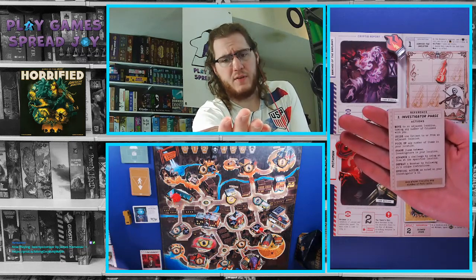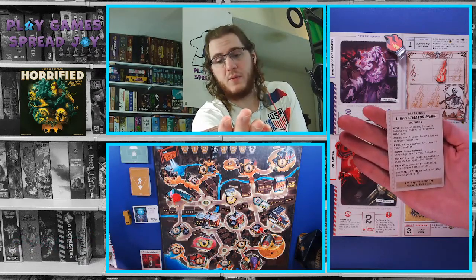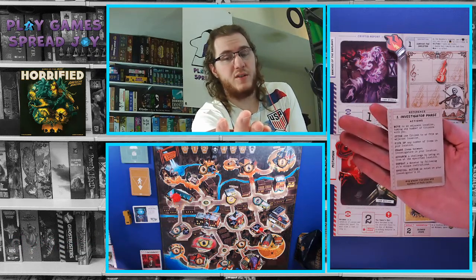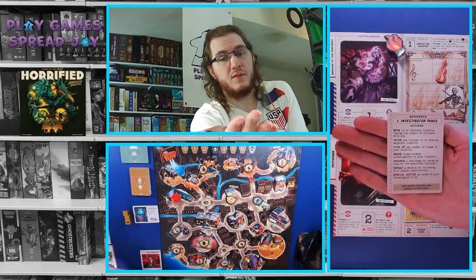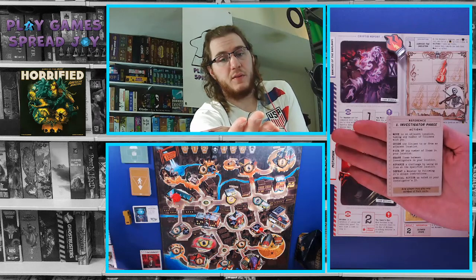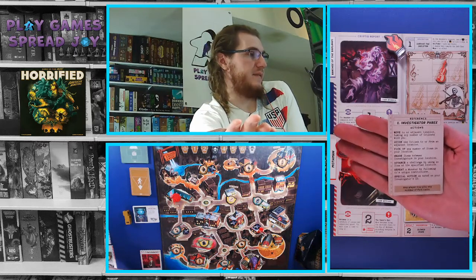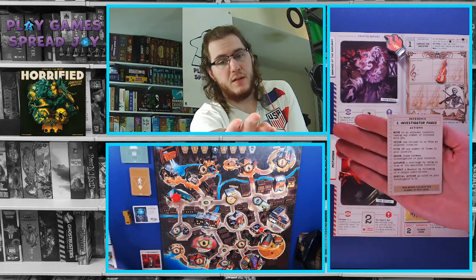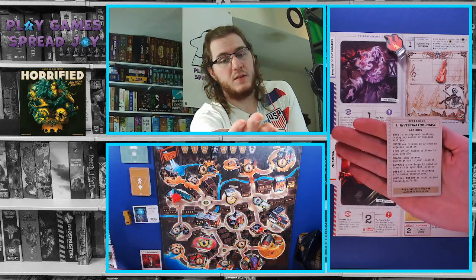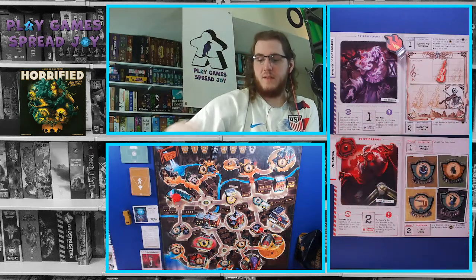You can guide other citizens to or from an adjacent location — kind of a push-pull effect. You can pick up any number of items in your location. When I first played the original Horrified, this is a rule I easily messed up — we initially thought you could only pick up one item per action, but you can pick up as many of the items as you want for the one action. So keep that in mind. You can also share items if you're playing with additional people — when you're in the same space as another investigator, you can hand off items. You can advance a challenge by using an item at the specified location, defeat a monster by following its unique instructions, and use special actions as noted on your investigator card.